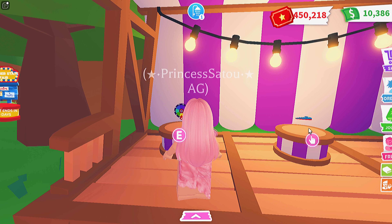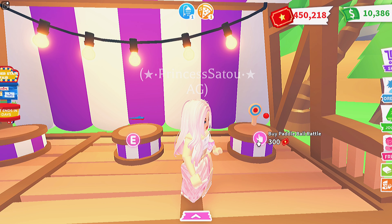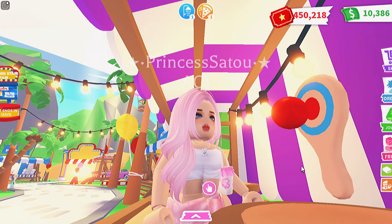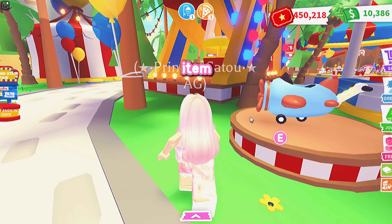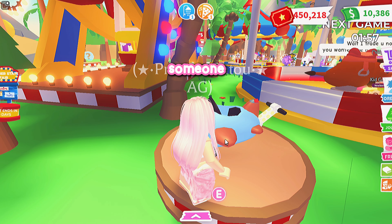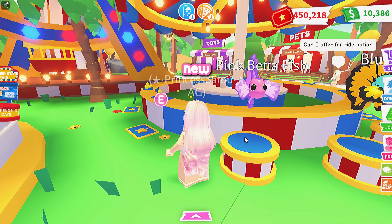We also have some new toys: a fortune wheel flying disc, a kazoo, and a paddle ball rattle — it's funny but it's missing the string, it's just hovering in mid-air. The last new item is this plane stroller, so cute! I've already seen someone holding one — it's kind of bulky but cute.